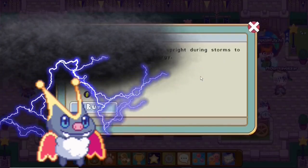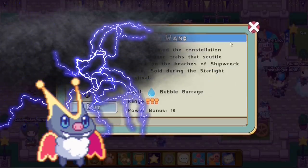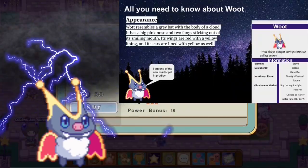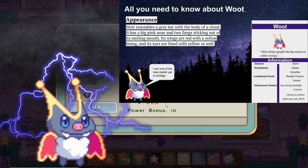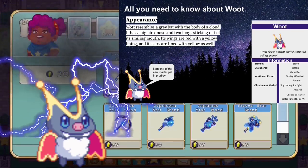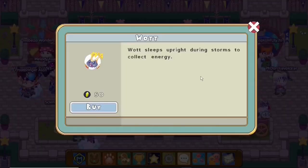Next we have Mr. Roots. This is the storm-type electric pet in Prodigy. Its evolutions are Zap-Zap and Wham-Flyer. Like all the other pets, you can only obtain him from Starlight Festival or the tutorial. He resembles a gray bat with a body of a cloud, a big pink nose, and two fangs sticking out of its smiling mouth. Its wings are red with yellow lining, and its ears are yellow as well. The Roots sleeps upright during thunderstorms to collect energy — maybe thunder strikes it and that's how he gets his electric charge.